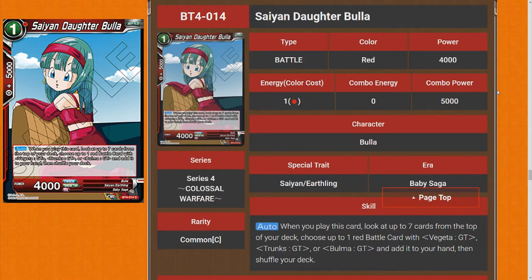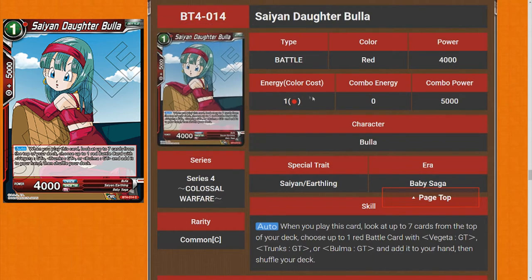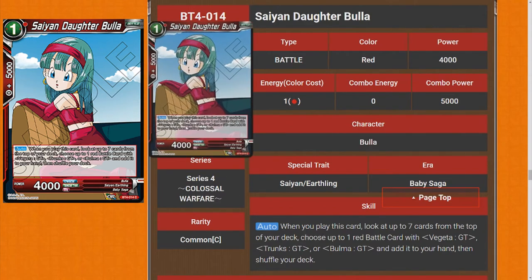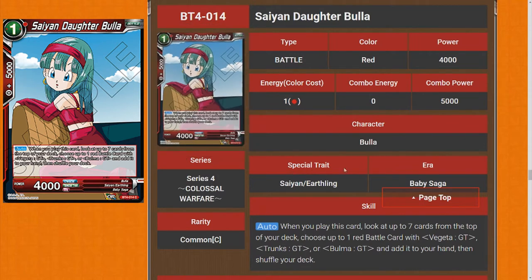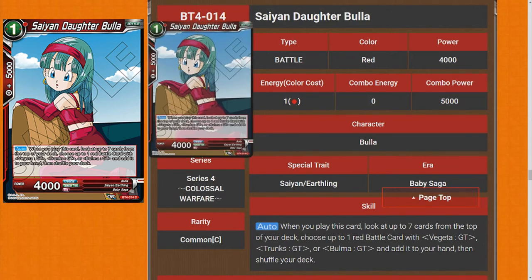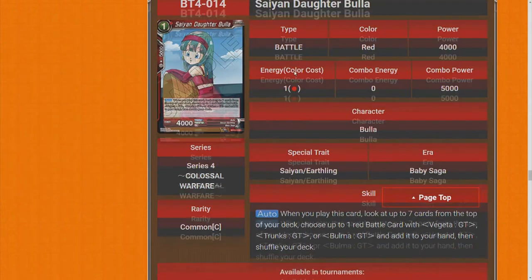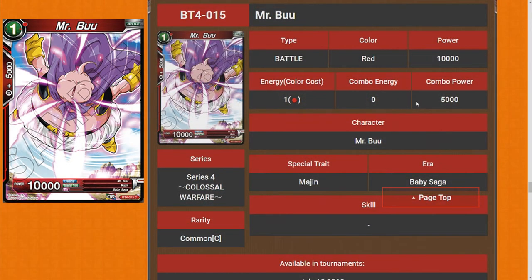Saying Daughter Bulma: when you play this card, look at the top seven cards of your deck, choose up to one red battle card with GT, Trunks GT, or Bulma GT in its character name, add it to your hand, then shuffle your deck. It's at 5k power. In this format there's gonna be a lot of 5k's swinging, so you could play this and pop something. The 5k power doesn't devalue it too much — you can just swing with the leader into it. All these top-seven search cards should just be five stars.